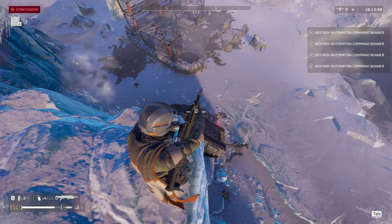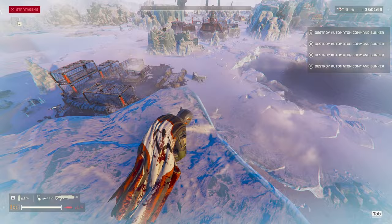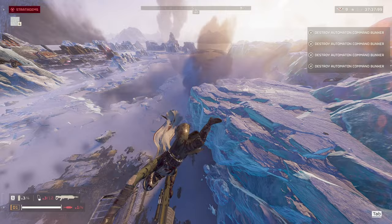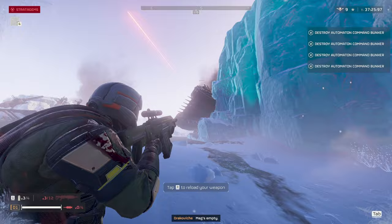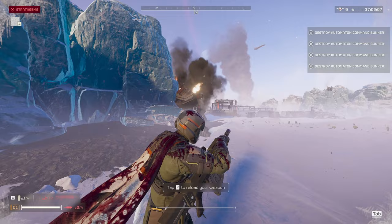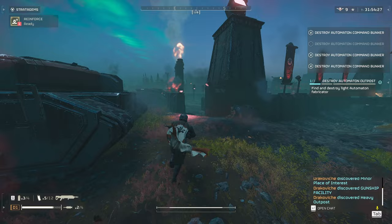Next up we have the Tank. The Tank suffers some of the same problems as the Hulk because of its heavy plating. You can kill it from the front, but it takes a lot of shots — I ended up counting around 18 shots to take it down that way. But there's a better way: if you go for the weak point only, it takes only about three hits to take out the Tank.